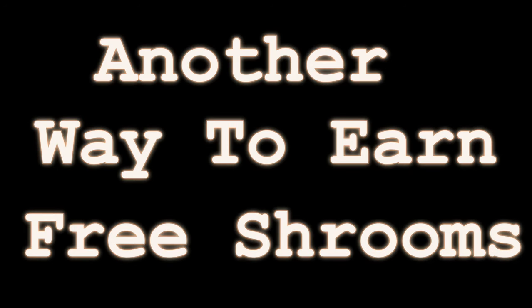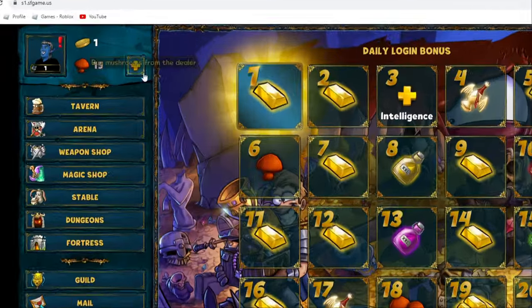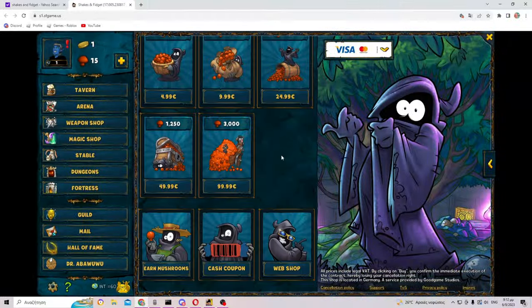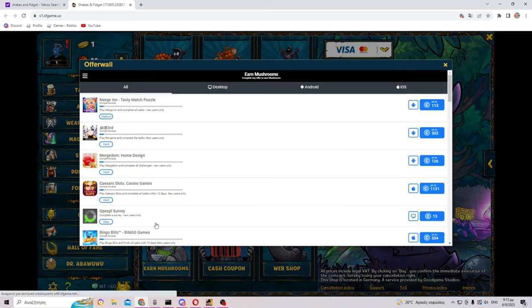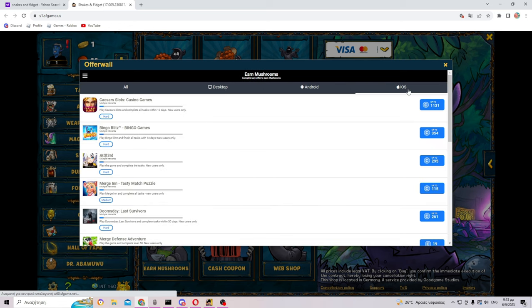Another way to earn free mushrooms is by going to the game from your browser, clicking on the tab to buy mushrooms, and clicking 'earn mushrooms' at the bottom of the page. That way you can get some mushrooms by doing easy tasks like completing a survey or playing a mobile game for a little while. Although it sounds nice, sometimes it doesn't work, so be careful.